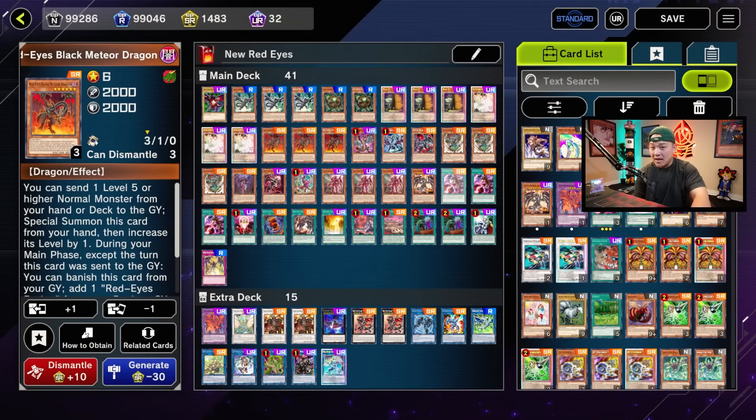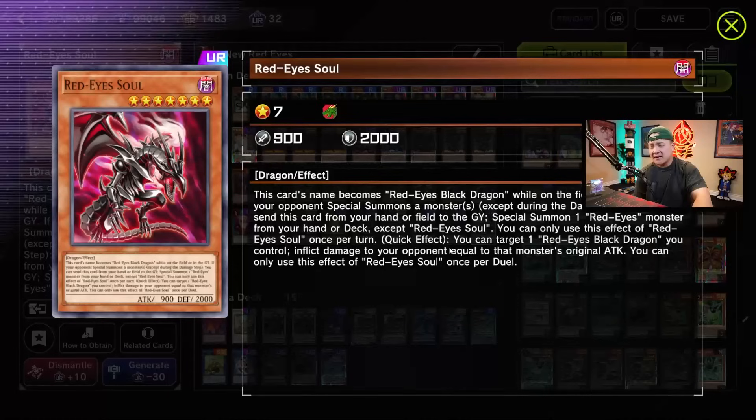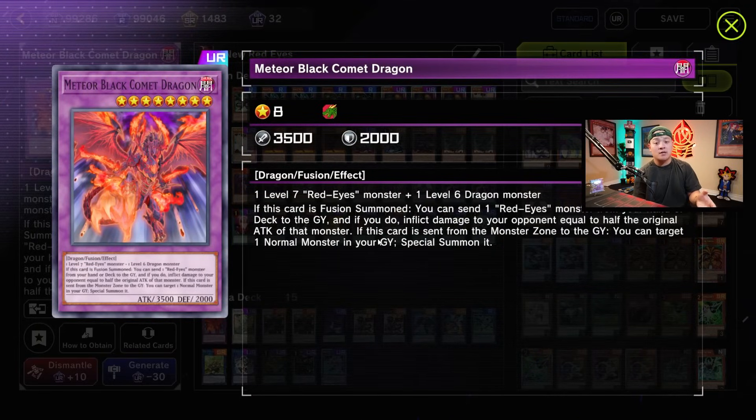So Meteor Black Comet Dragon, summoned using Predator Plant Verde Anaconda, then use Infernal Fire Blast because this card's name is Red Eyes Black Dragon — dealing 3,500 damage to your opponent. When this card is summoned, you send one Red Eyes monster from your hand or deck to the graveyard and inflict damage equal to half that monster's original attack. You send Red Eyes Black Meteor Dragon to the graveyard for 1,000 damage, putting your opponent at 7,000 damage. Activate Infernal Fire Blast dealing 3,500 more, putting your opponent at 3,500. That's 8,000 damage on the very first turn with a two-card combo.